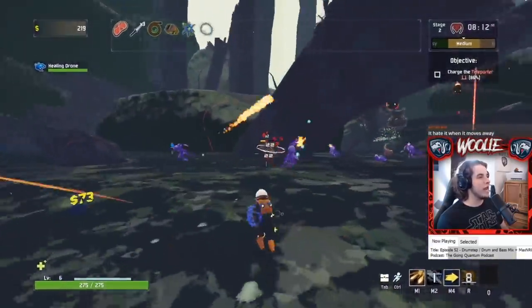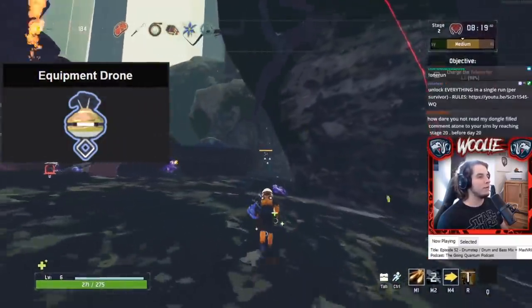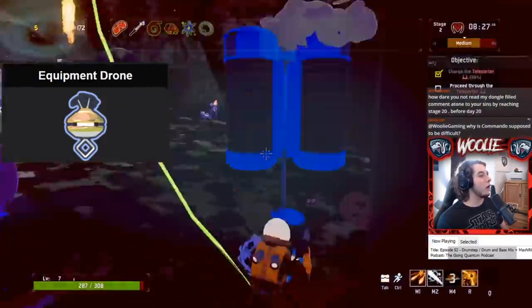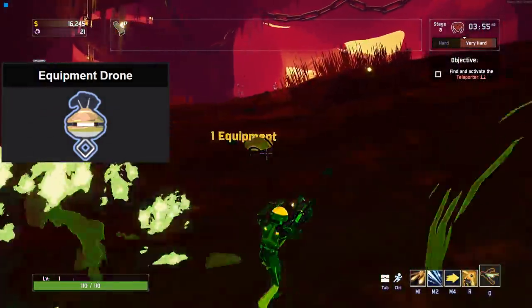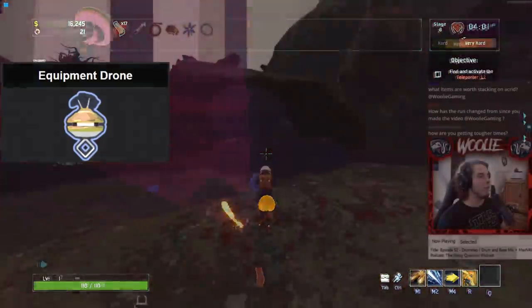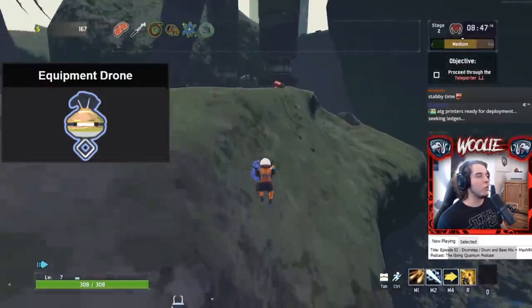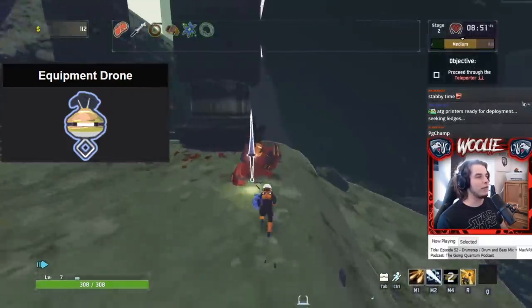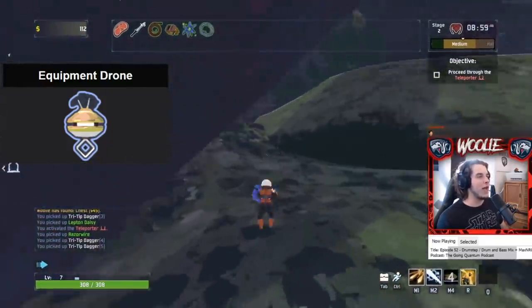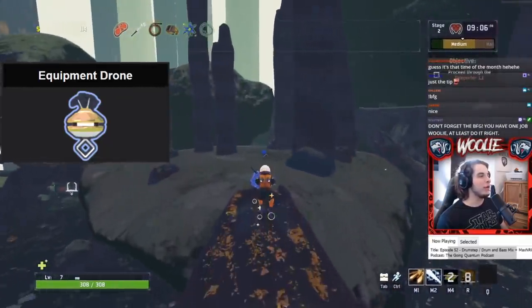Let's talk some specifics now that you know the basics of each drone. The equipment drone is pretty self-explanatory: its activation requires you to give it your currently held equipment — it doesn't cost money, it costs your equipment. Most players' experience with the equipment drone is something along the lines of 'oh hey, cool, wonder what this does... wait, give it back.' The equipment drone takes your equipment and never gives it back. You are able to buy back the drone upon its death, but you do not get your equipment back. You must have a new equipment for it to take, and then if it dies again, you'll need another equipment, and so on. Equipment drones are basically glorified decoys and nothing else.